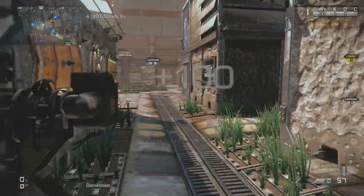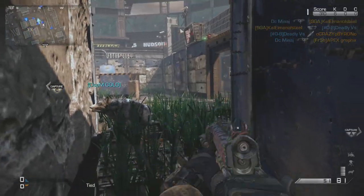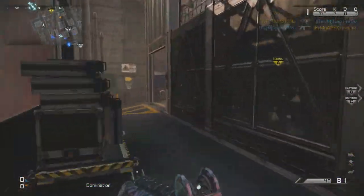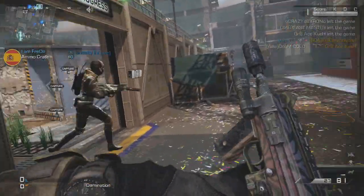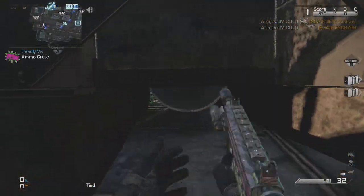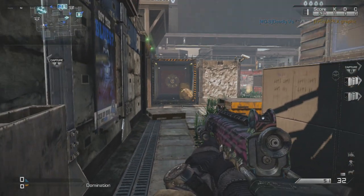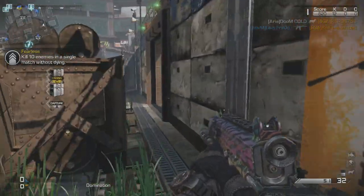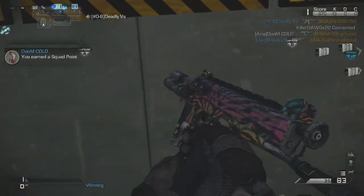You guys will see the full class setup on screen. When I was playing this map, I understand that people get tired of the Honey Badger, AK12, Remington, MTAR — those are the guns pretty much everybody uses. So I wanted to use something different. Not too many people use the CBJ, so I decided to try it out because you get kills so fast in Ghosts that pretty much any gun is usable. The CBJ is definitely a usable gun, especially on a close-quarters map like this. I get a few quad feeds and four-man sprays — it's pretty cool, hopefully you guys enjoy this gameplay.